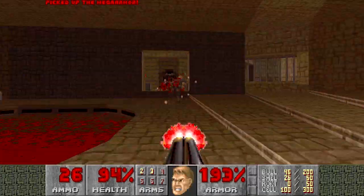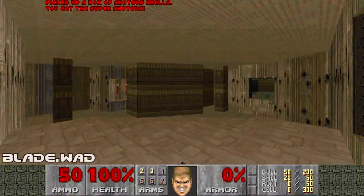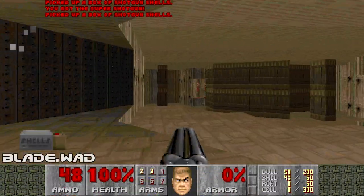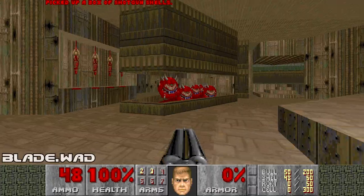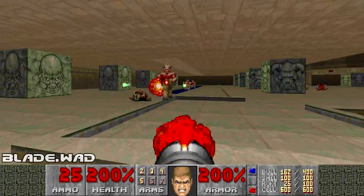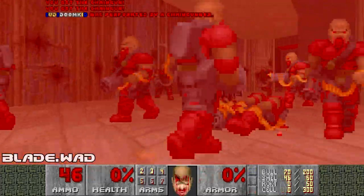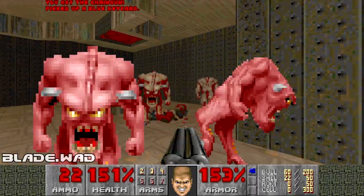There's some really fun stuff to be found in this pack. Blade.Wad clearly started off as Entryway at some point, but was stretched and skewed to be almost unrecognizable. It's now chock full of revenants and barons, as well as some nasty traps with that classic Plutonia feel to them. The first time through, the trap kills you, and then the second time, you know exactly what to expect.